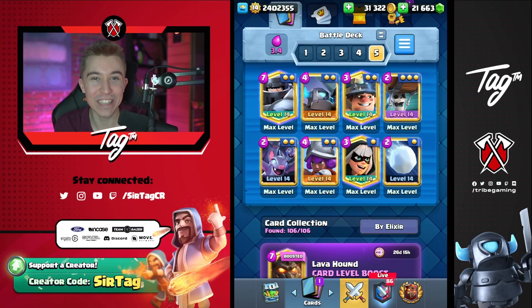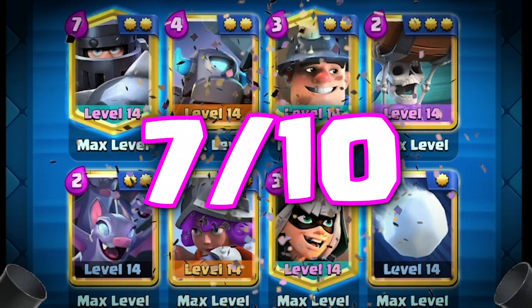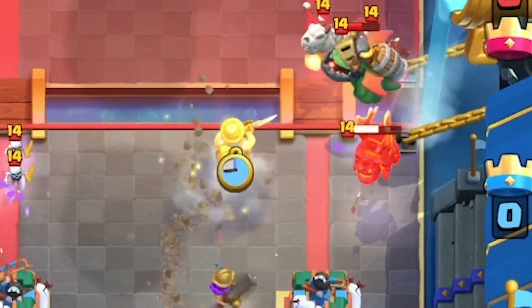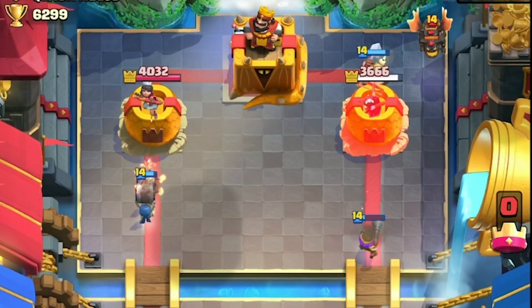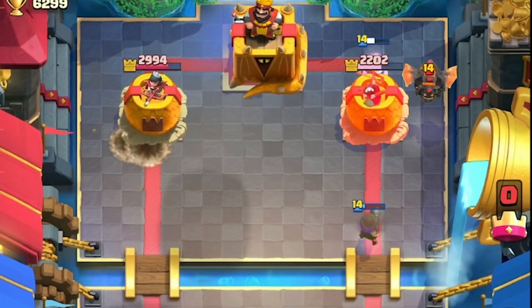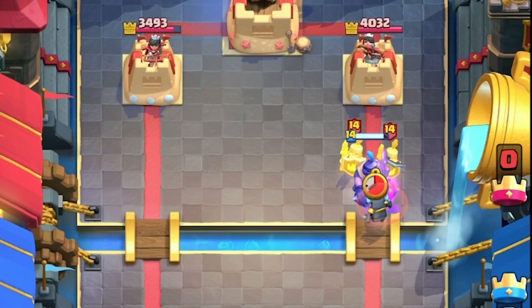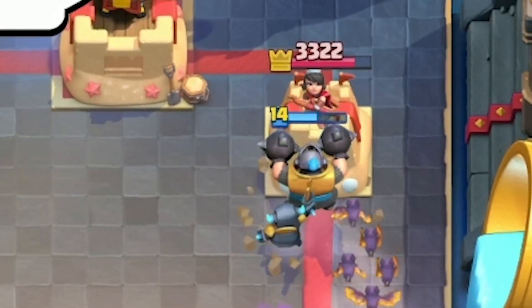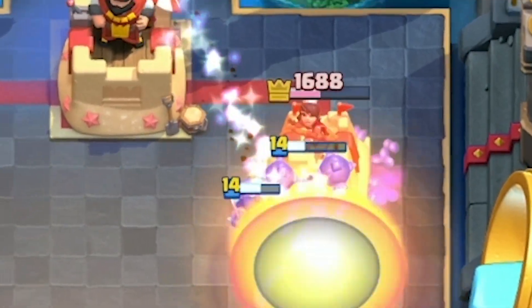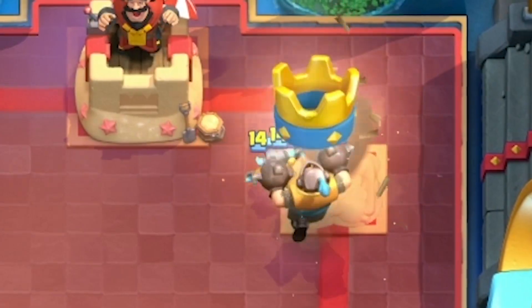Drum roll, please. Gotta give this deck a 7 out of 10. It's not that good against Lava Hound, which is unfortunately a huge part of the meta. Because Lava Hound got boosted, I don't know what I was expecting. Musketeer has to be the MVP of this deck — it was clutch and even in the games that I lost, it gave me a chance of winning. This Mega Knight Mini P.E.K.K.A. deck is really solid against Hog Riders, Ram Riders, Beatdown decks, Mega Knight decks, anything that Bridge Bams at the river — especially if they overcommit at the start, they'll automatically lose the game.